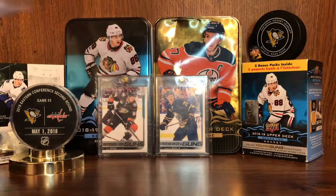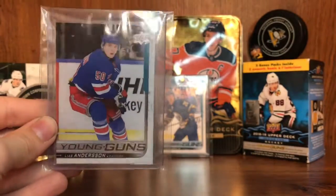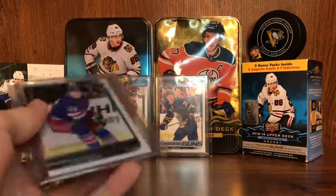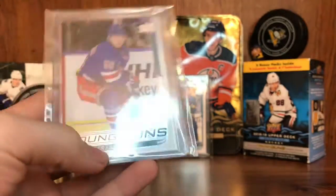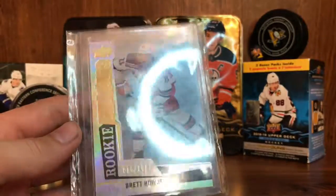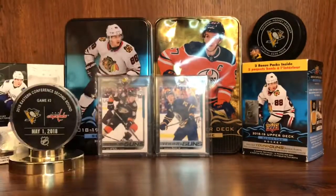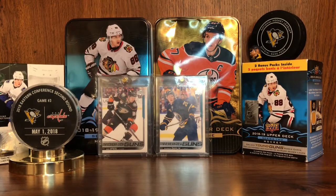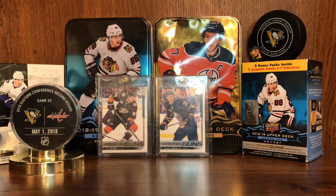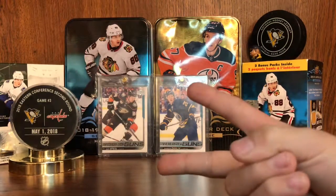Next up, second to last card — Lee Sanderson Young Guns. Awesome. I pulled that in the first blaster of Series 2 1819 before we started filming. And last card, best: we got Rookie Breakouts Brett Howden — that's the best card. Numbered 5 out of 100. Pulled that out of a hobby box in Indianapolis. Stay tuned for the Ottawa Senators video and we will see you guys next time. Peace.